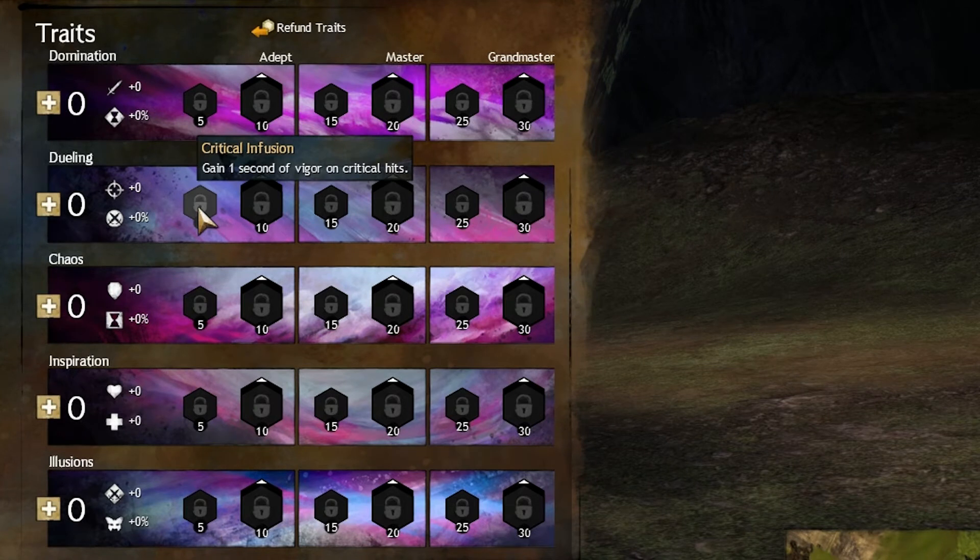Critical Infusion — I absolutely love this trait. I crit all the time so I constantly have Vigor, and I love dodging and using it for mobility. I also love using it to avoid attacks. It is a great trait.